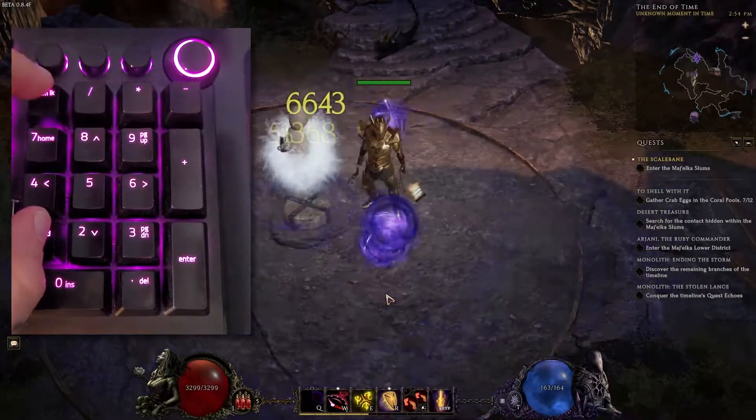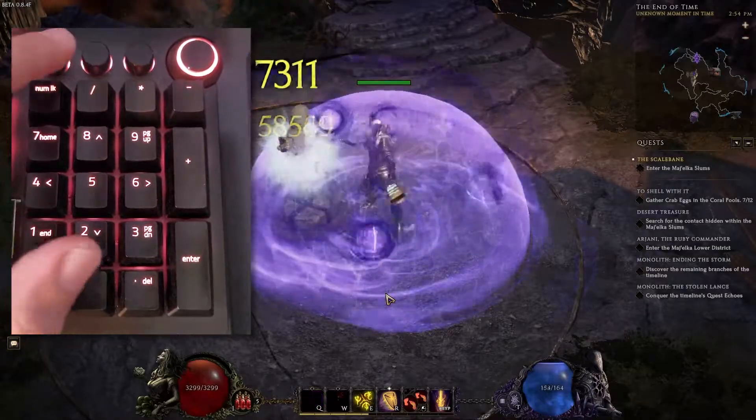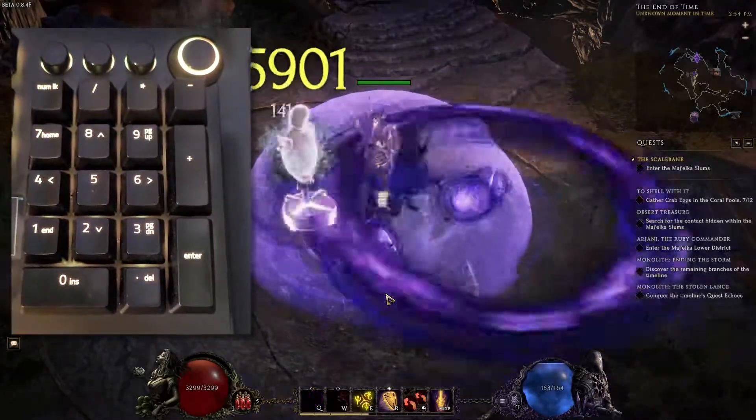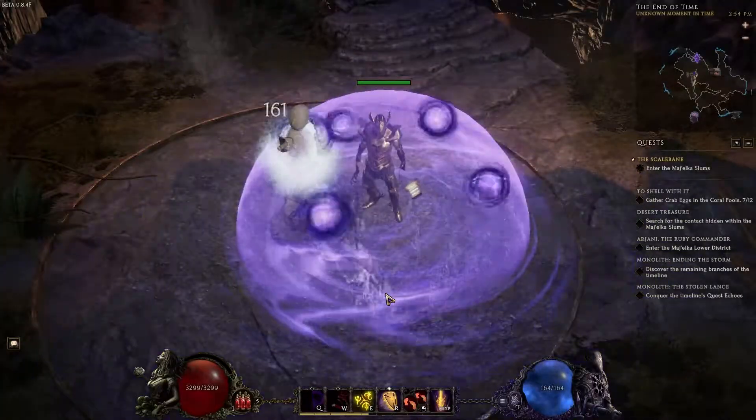You can also do this with more than one skill. All you have to do is once the first skill is set up with the number lock, turn the number lock off, hold down the next button, turn the number lock back on, and now you'll see that they're both auto casting.